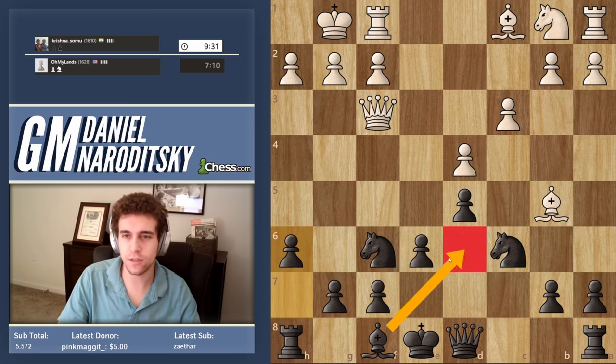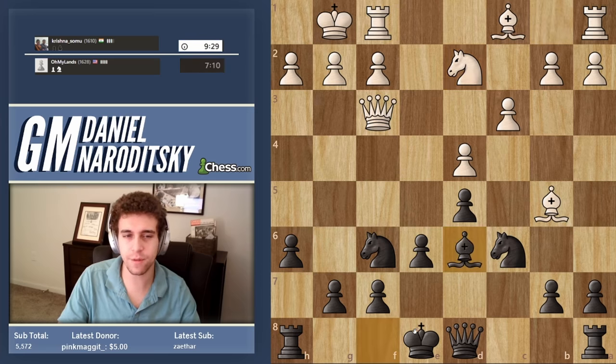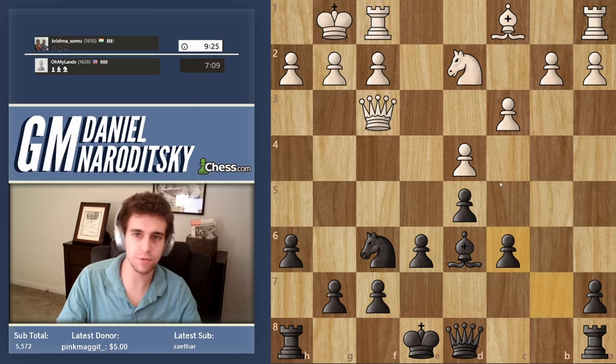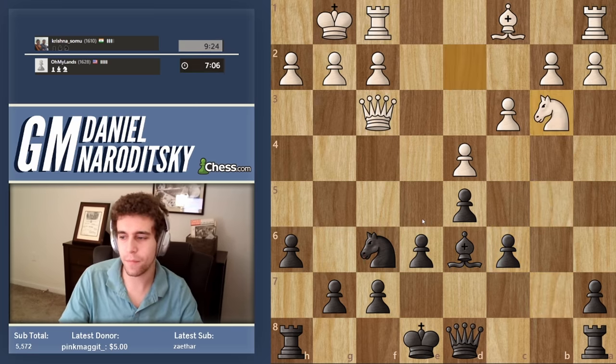Bishop d6 — yeah, the guy is playing very well, he is developing nicely, so the position is about equal. He takes, we take. Taking on c6 was not necessary on his part and we should probably castle.